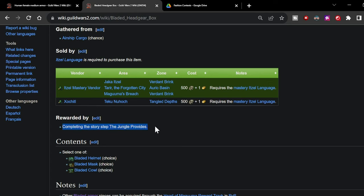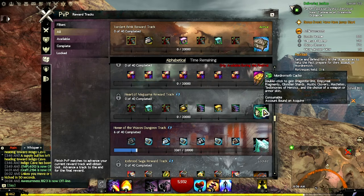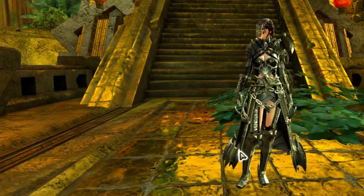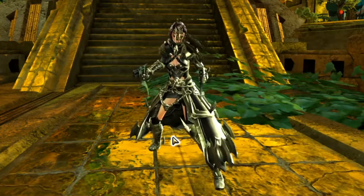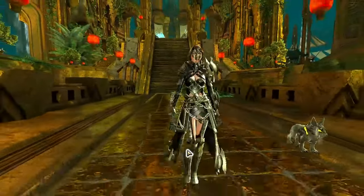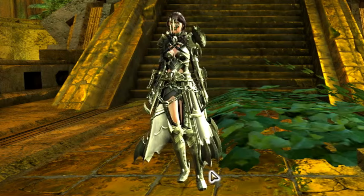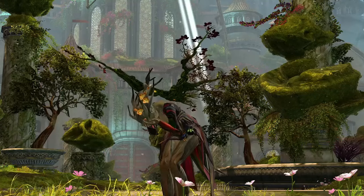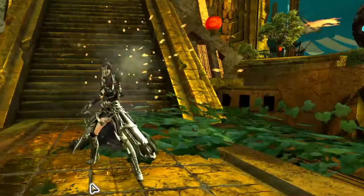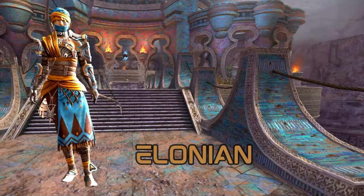Bladed — Bladed armor is earned through the Heart of Thorns expansion. Metas, story steps, and masteries are required for different pieces. You can also earn the armor pieces by completing the Heart of Thorns reward tracks in World vs. World and PvP. Possible fashion ideas include sky pirates, steampunk, or science fiction.